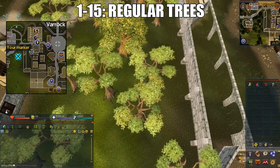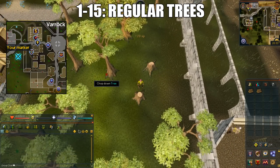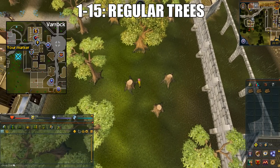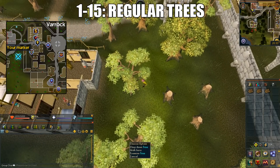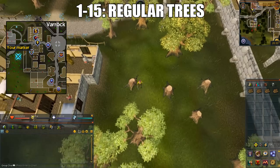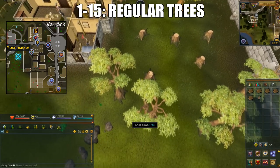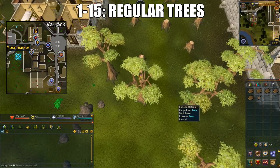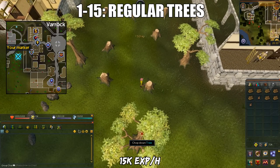Now that I've talked about the useful items, let's get into the training methods. From 1 to 15, you'll cut regular trees. The closest location for regular trees to a bank would be the West Varrock Bank. Try to use a Dorvan Army Axe here because it will cut faster and you'll get more XP. As you can see, you'll have to run around and cut the logs. The XP per hour you can get for this is 15k.